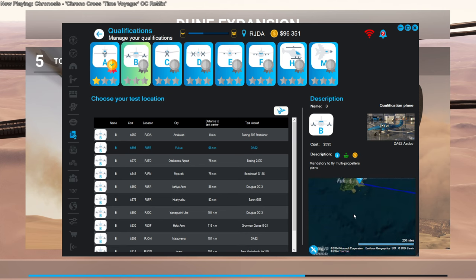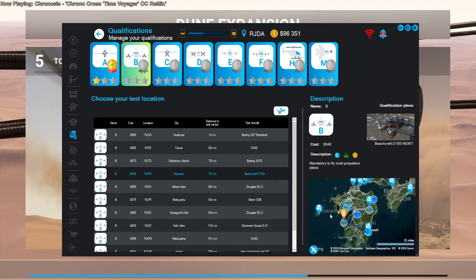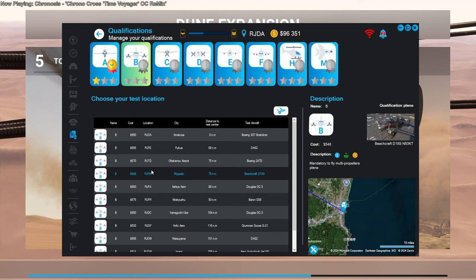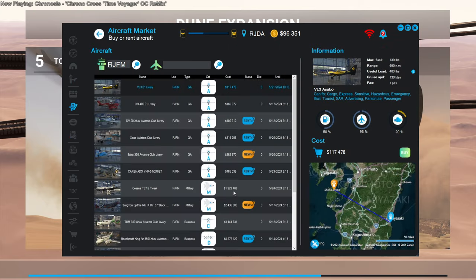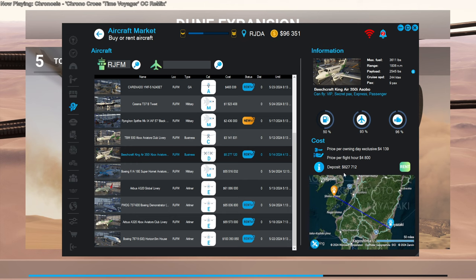That's further away from everything else. The Boeing 247 is very difficult to handle. Going to Miyazaki sounds like a good idea, but one consideration is what planes might be available for purchase at our destination. So let's take a look at RJFM and we're looking for a multi-engine one. There's a Beach King Air, but that deposit is huge — I'm not going to be able to make that.